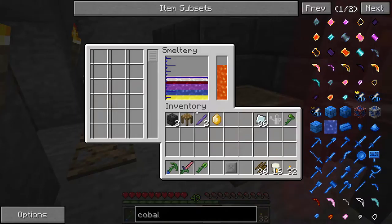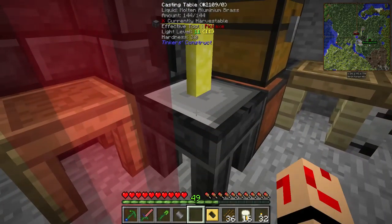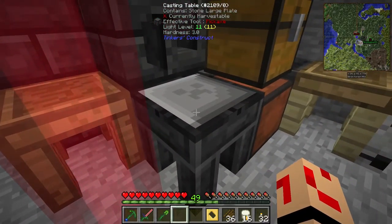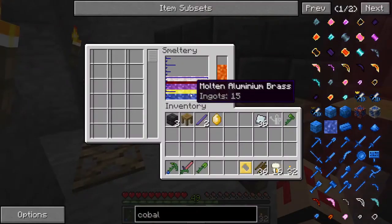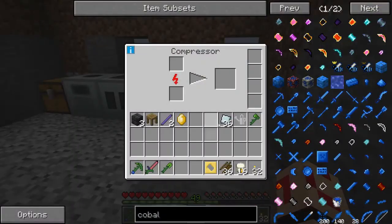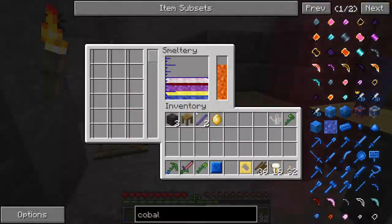Now we're ready to make our hammers. We need to first make some casts, so we're going to pour alumite around the hammer head and over the plate as well. We need two cobalt plates. Whilst that's also going, we need to make a tool forge, so I'm going to go over to the compressor and throw in the refined iron — that should compress down into four compressed plates.